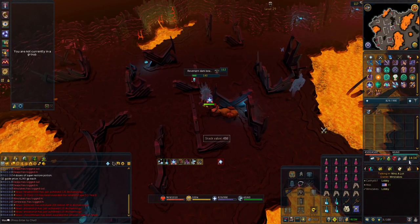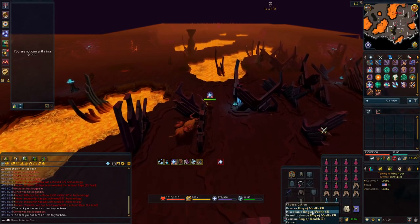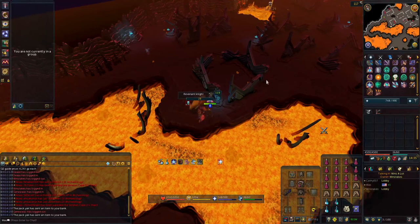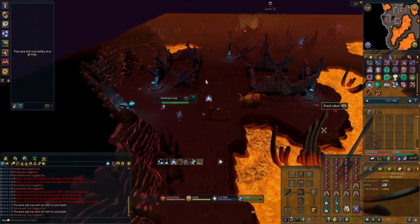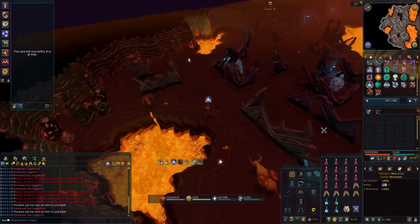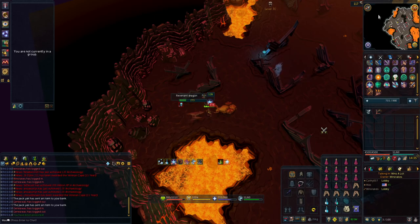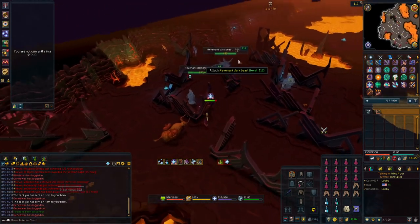Whenever I get an item worth teleporting away, I just pop it in my ack. And if I need to teleport for more potions, food, prayer, or if there's a PKer, I just right-click Grand Exchange on ring of wealth and I'm about 10 squares away from a bank. If you would want a more fulsome guide on how to do revenants and get this title quickly and relatively risk-free, leave a comment down below and if there's enough demand, maybe I'll make one.